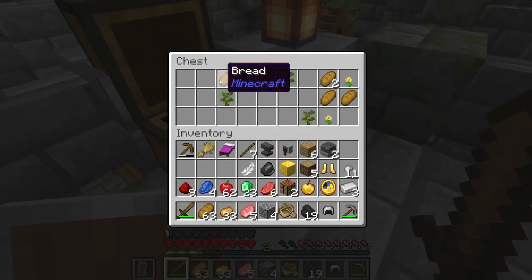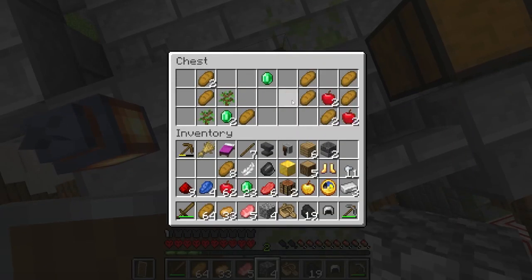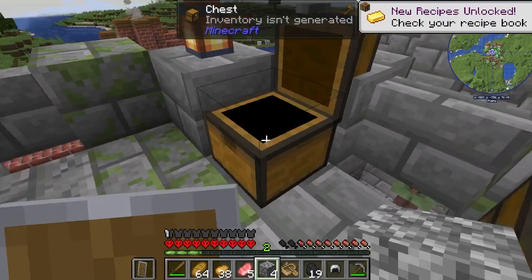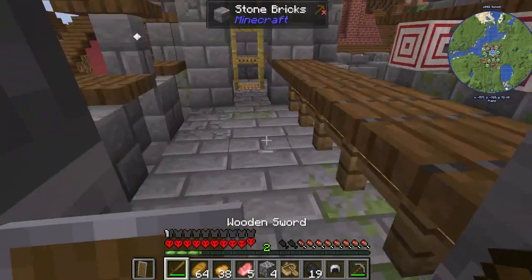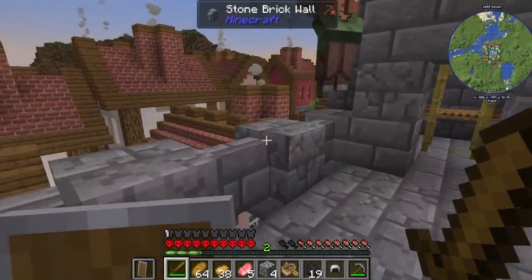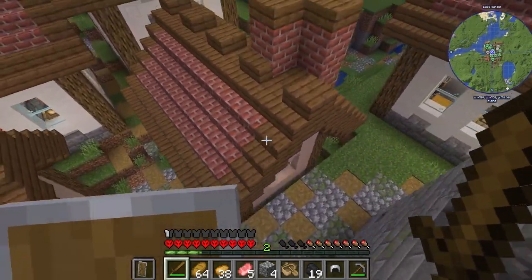Emeralds! And the bridge — wait, I can just jump to these, right? Oh my gosh I can — I thought I was going to fall. I can just take everything! Okay, I need to find a place to settle down because this is not working. I've got Regeneration II here. I love this — this village is so pretty, I love the roofs.